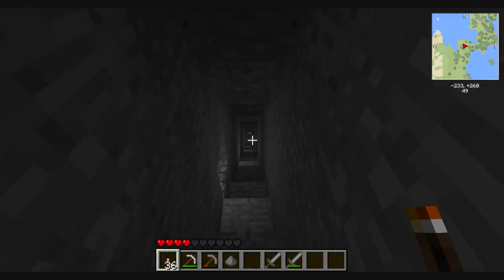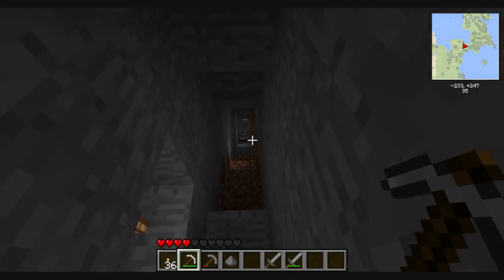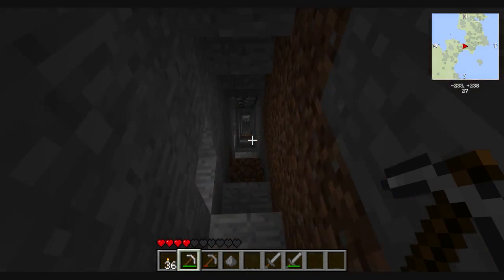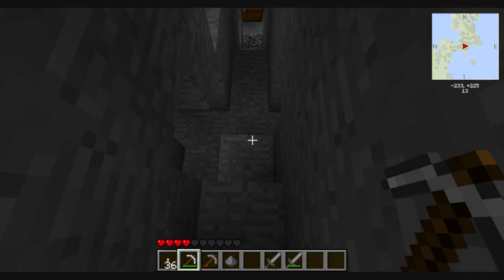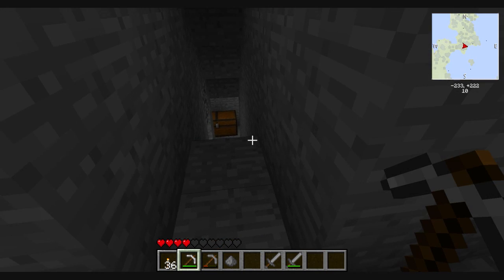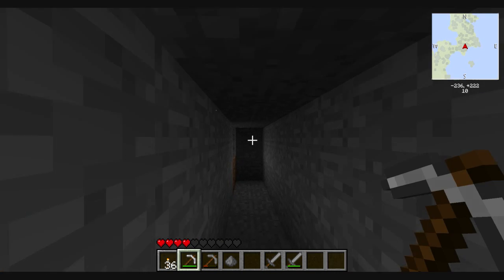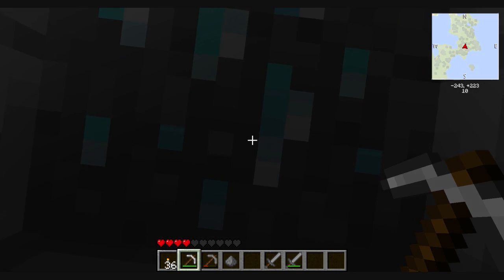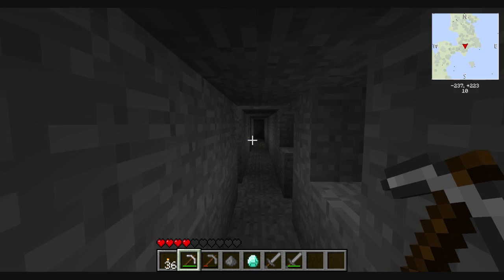Now keep in mind, the total number of iron I found so far is 4, and the total number of coal I found so far is 18. There's a zombie up there, probably a cave. So I've barely gotten any minerals at all, and this is the technique I use for mining. Diamond — I kept those there, I wanted to mine them out on screen.